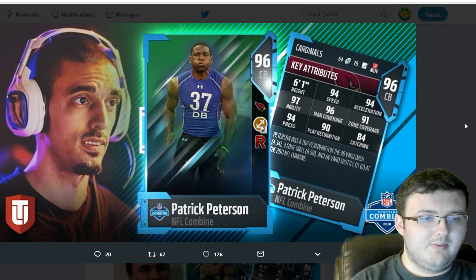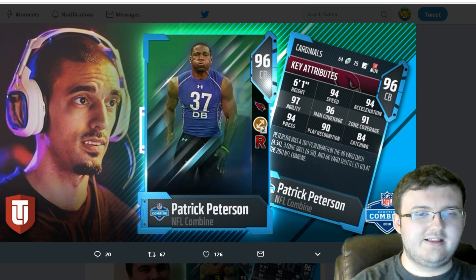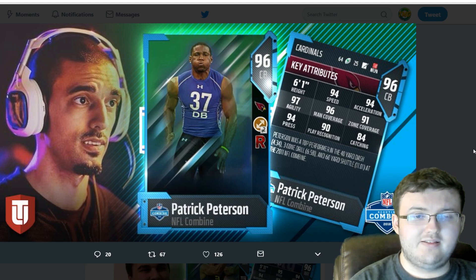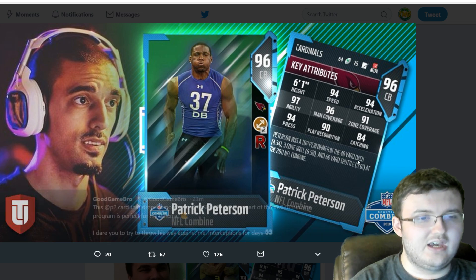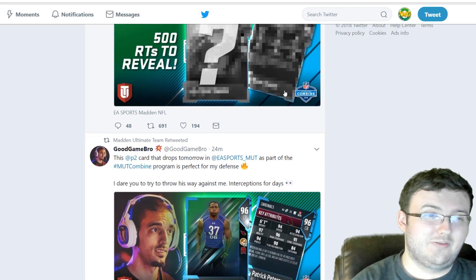Next card we have here is going to be Patrick Peterson, coming in with 94 speed, 94 acceleration, 97 agility, 96 man, 91 zone, 94 press, 90 play recognition, and 84 catching. He also has Return Man and Toughness times 2, which as a corner I could do without.